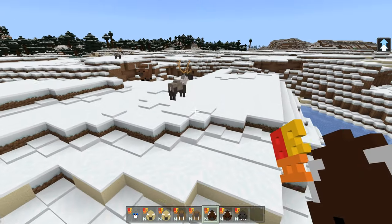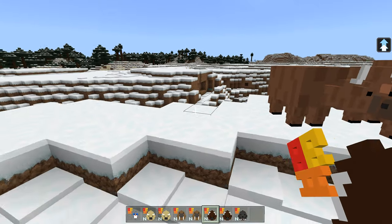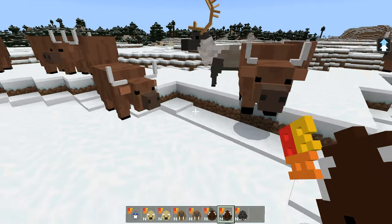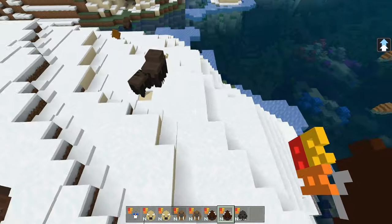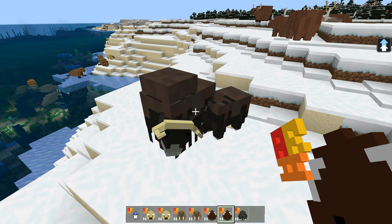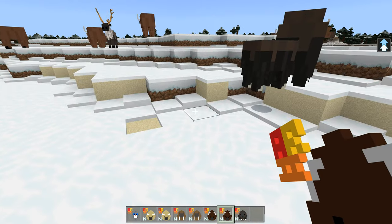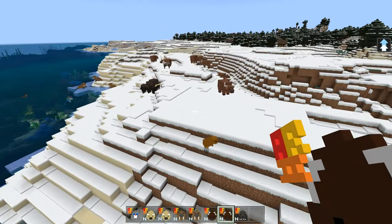A yak — we've seen yaks before. There's the female yak and there is the male yak. Slightly different, maybe a darker nose — not much difference in those. Look — a baby! The babies do spawn naturally. I don't know how you make the babies, but look at that — that is cute. That's one of the first babies we've seen. A baby yak.